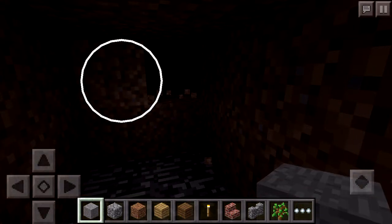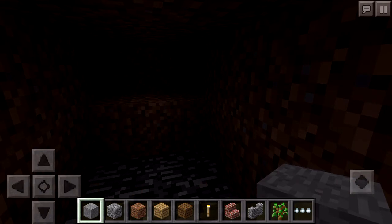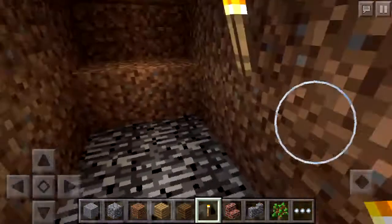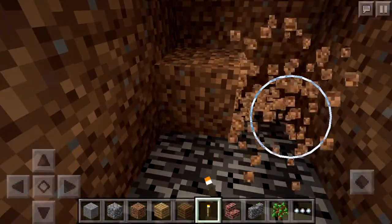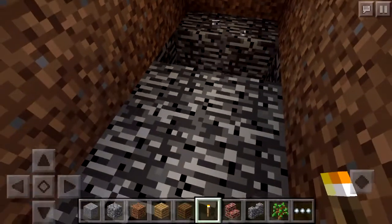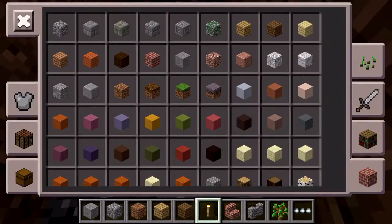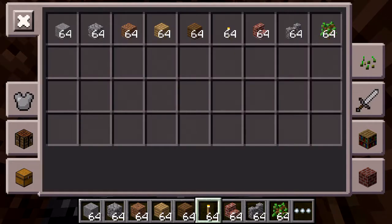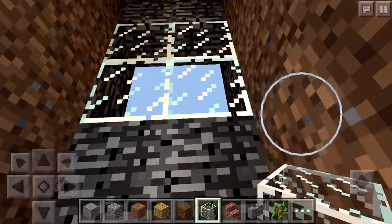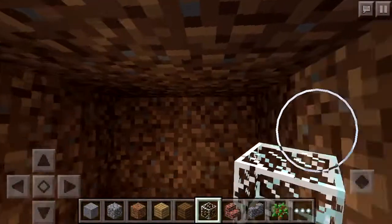Oh my god, wait a minute — I think we have to put lights here. I'm gonna enter the lights and put two lights only. If you don't need any lights you can skip that. Then put glass — I think all of us have glass blocks which we can put here so it will look very beautiful.